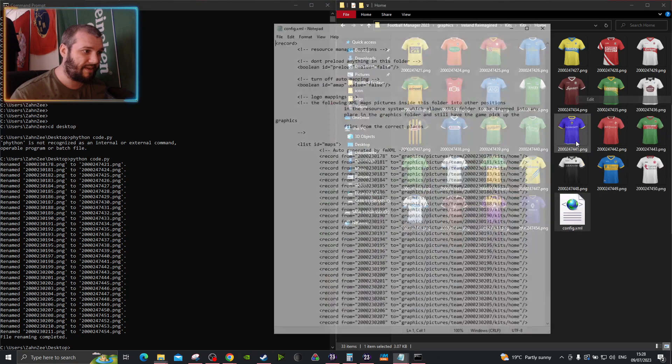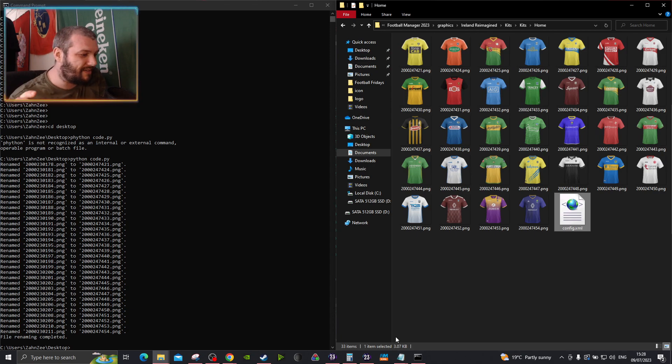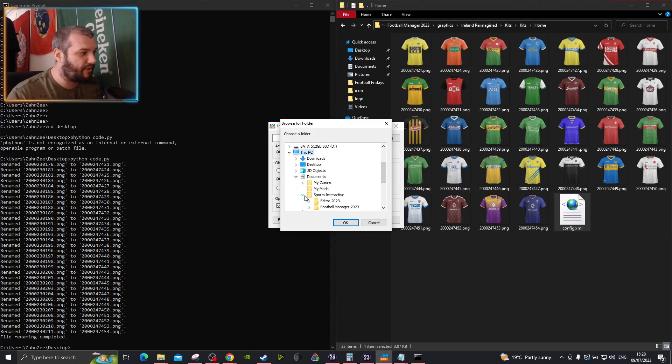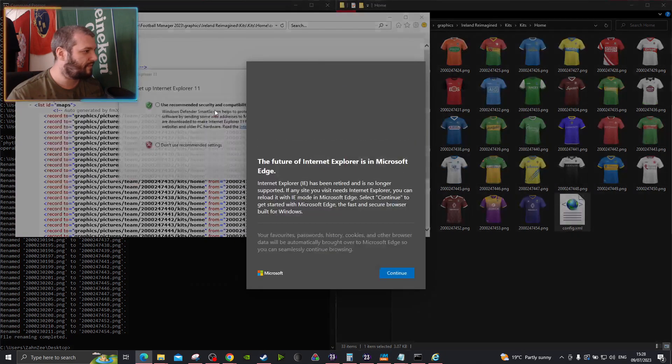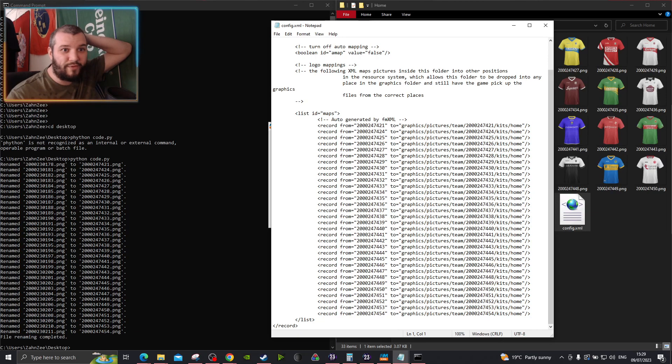But the thing we need to do now is the XML still has all the old file names. So if you open up Edit, you'll notice all of these are the same. There's a bit of code that can automate this as well. You're going to need to download a program called FMXML — I'll include a link in the description, because I don't trust your Googling. I have it pinned here, so I'll open it. What you want to do is makeconfig.xml. These are kits, so click Kit, and the options will be all file names or IDs. Go up to Browse and go to wherever your file names are. For me it's in the standard directory: Documents, Sports Interactive, Football Manager 2013, Graphics, Ireland Reimagined, Kits, Home. Click OK, then All ID. They are kits. Makeconfig, then Go. Click Yes. Added. What a difference it makes when you open it — these are all updated, all the way down.